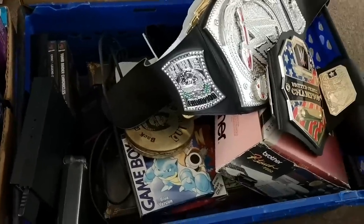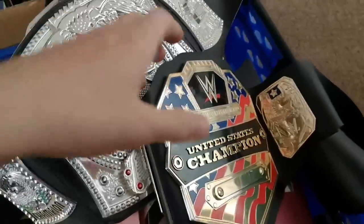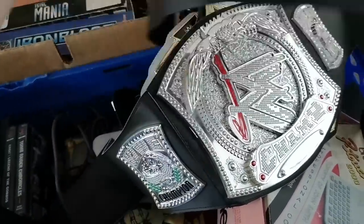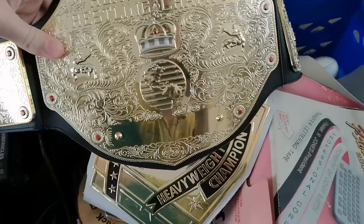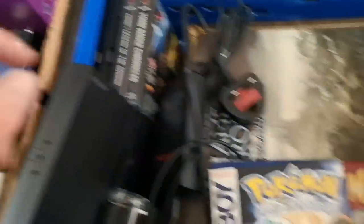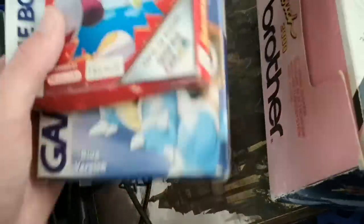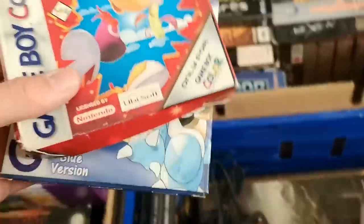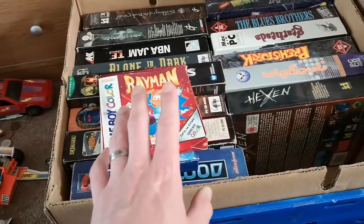All we've got left is this tray of goods here. This is all second-hand cardboard territory — I think it might be mixed, we'll find out in a sec. We have a United States Championship Belt for two pounds, a spinny WWE belt for two pounds, a World Heavyweight Championship wrestling belt for two pounds, an Intercontinental Heavyweight Championship wrestling belt for two pounds, and a WWE Championship belt for two pounds.